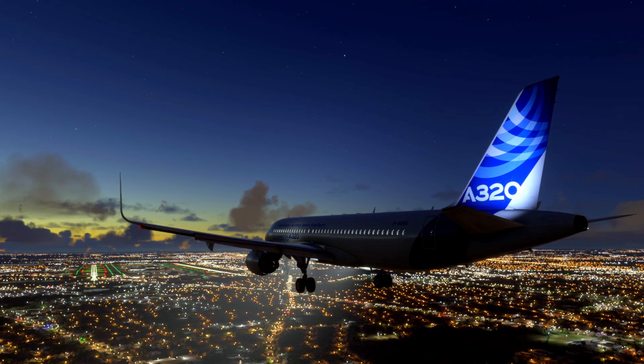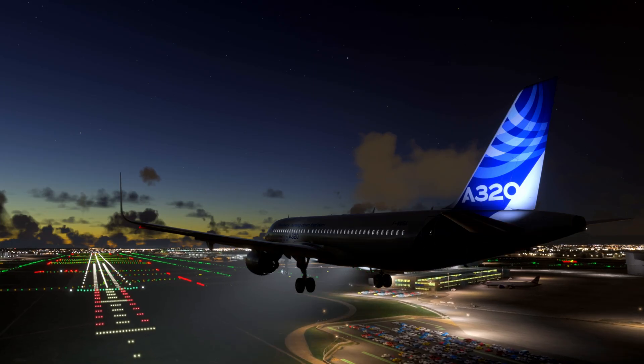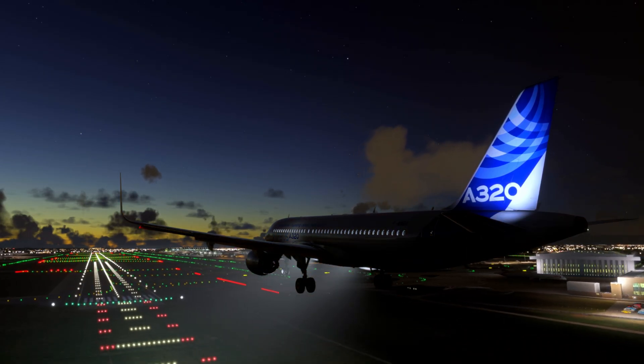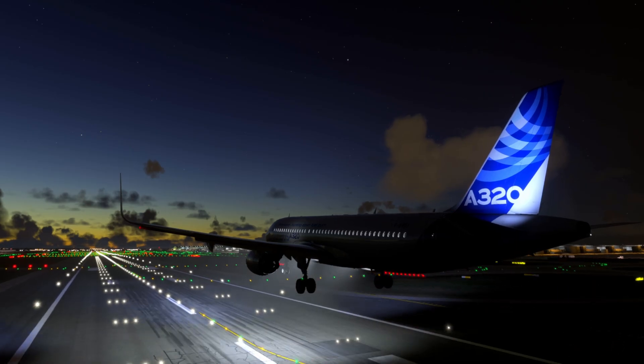But what exactly does it do? When the aircraft reaches 50 feet above the runway during an approach, Flare Mode automatically activates. At this point, the aircraft's flight control system begins transitioning from Flight Mode to a more manual-like behaviour, allowing the pilot to perform a smooth landing.